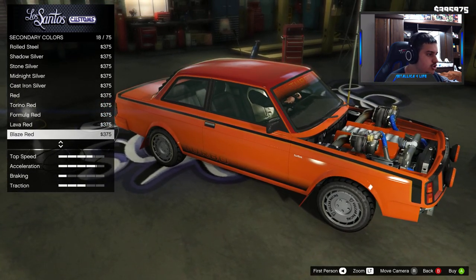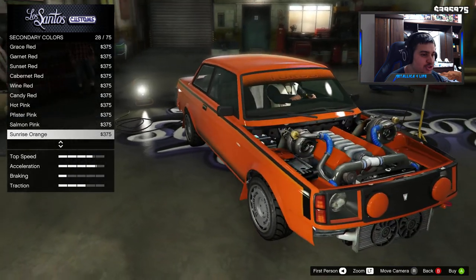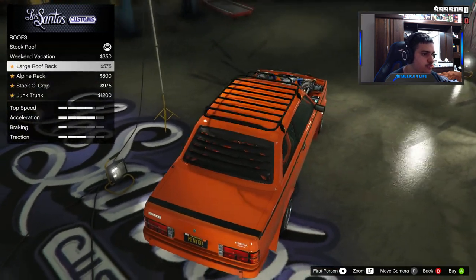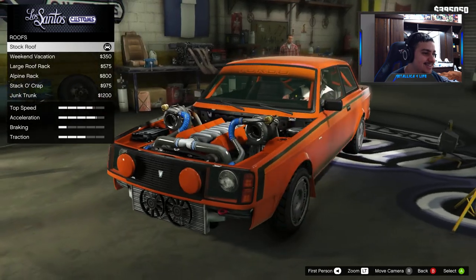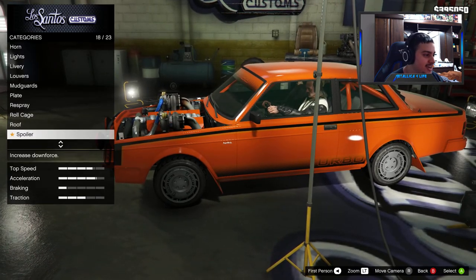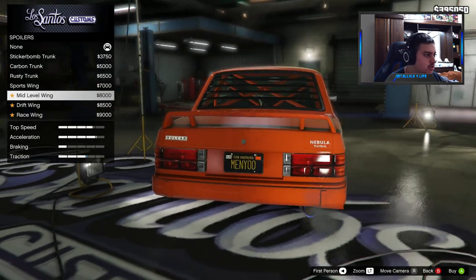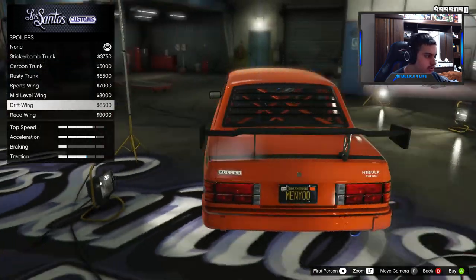Let's see all orange... the car kind of looks ugly right now but once we change up the wheels hopefully it'll look nice. Let's go with sunrise orange. Roll cage — we'll put that on. Roof — no, I don't want to put anything on the roof. Spoiler — carbon trunk, rusty trunk, sports wing, mid-level wing, drift wing and race wing. Let's go with the drift wing.